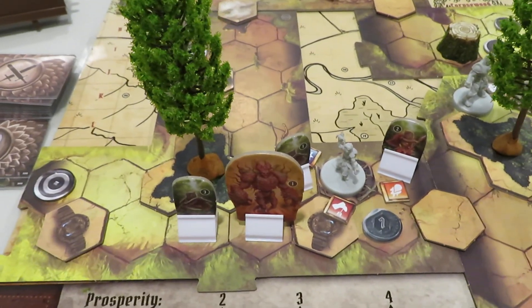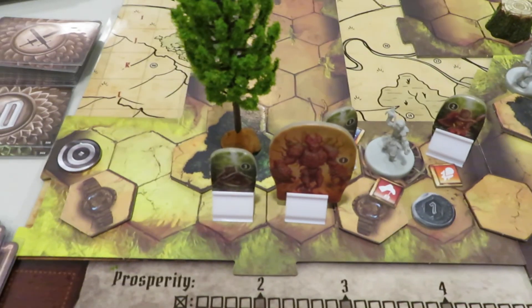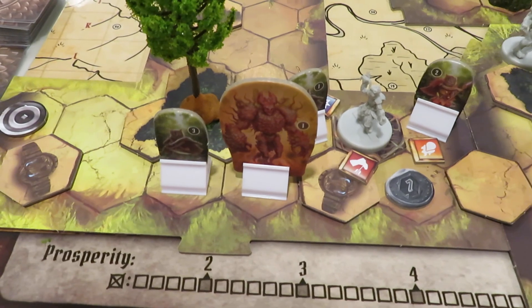So now we move to the Earth Demon. The Earth Demon is going to heal himself as it says on the card. But the Earth Demon actually doesn't have any damage on him, so that's essentially nothing. Then he consumes any leaf elements, which we don't have. So his turn is null and void and gone.